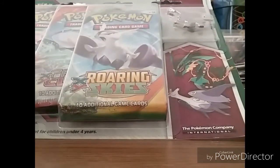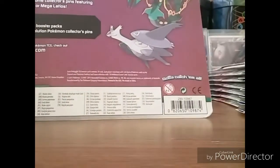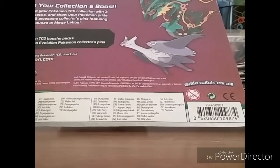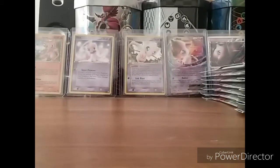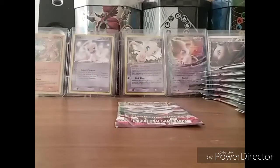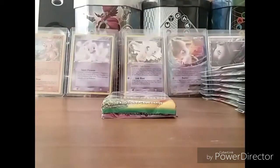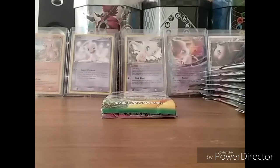Three boosters and a special pin. My Walmart has everything from the X and Y series in stock — every blister pack, every booster box, every booster pack, collection box. The only thing they didn't have was tins, which kind of sucked. That's what I like the most out of these sets. I picked up just an assortment of stuff. This was $9.99 — can't beat that. So we'll see what we get.